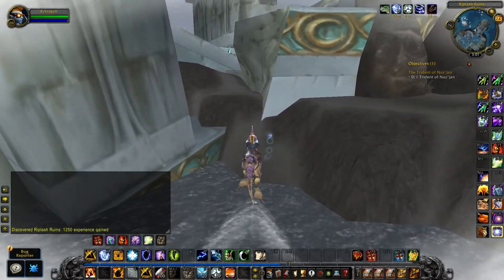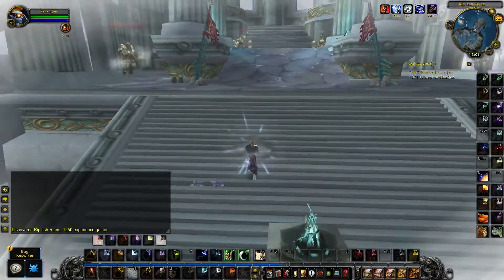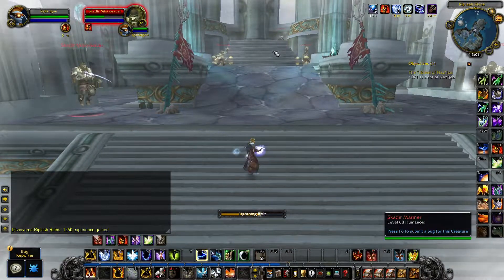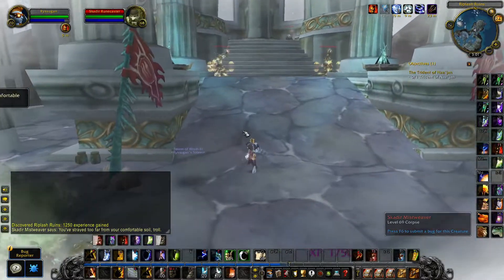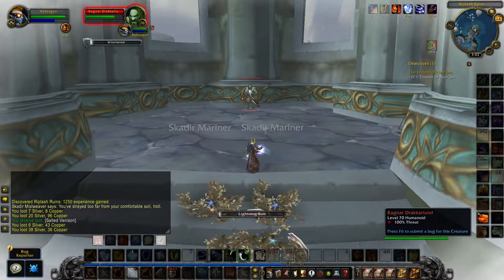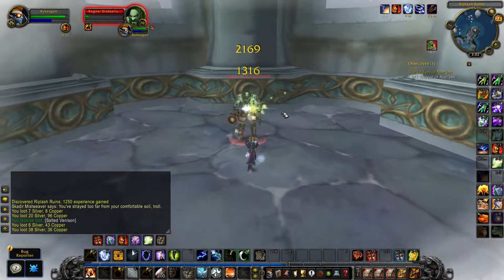To do the Trident of Nazjan quest, you have to make your way to the northeastern section of Rihblash ruins. There you will find some sort of temple that has the quest embassy at the very end. His name is Ragnar Dragarlund, and you kill him to get the Trident of Nazjan.